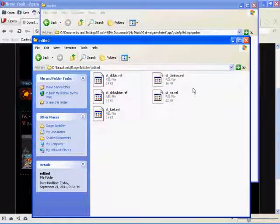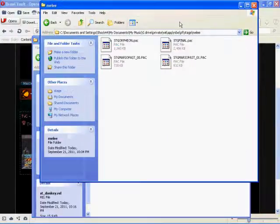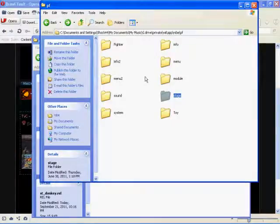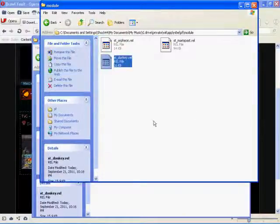75M uses a file called stg_donkey — that's the module file, stg_donkey.rel, which is 75M. You want to copy that file, go to your SD card, go to the pf folder, go to the module folder, and paste it in there.